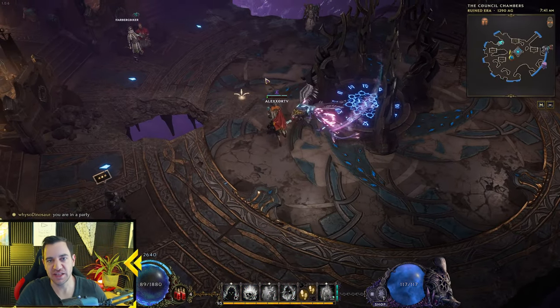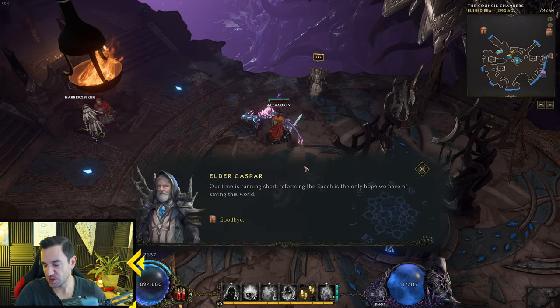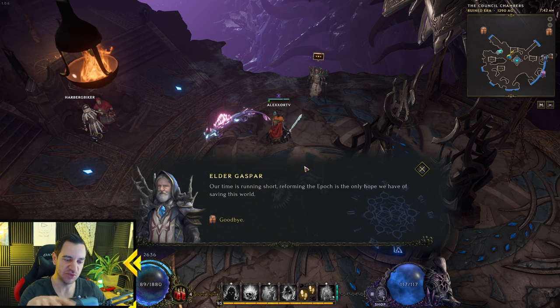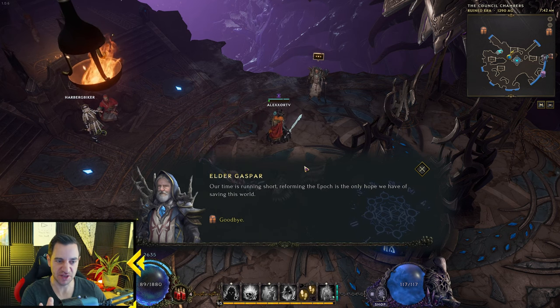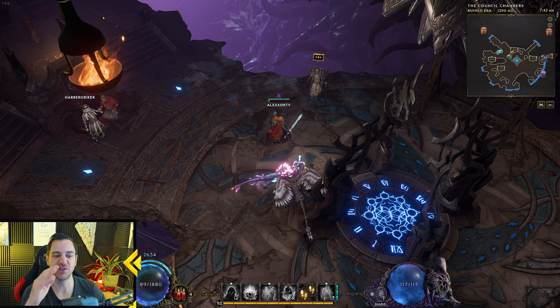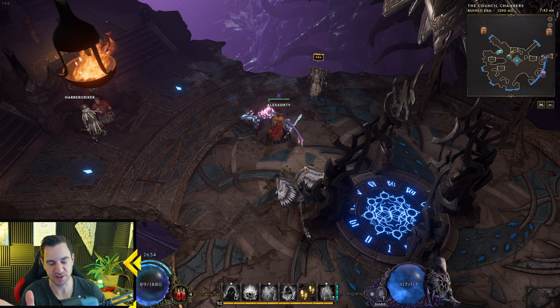The very first idle slot expansion you get from Elder Gaspard. He gives you the Panion quest — the first one — where you have to kill these three dudes at the end of the Panion study. Once you've done that, you get the first idle slots at all, and he gives you a bunch of idols. Then he gives you another main quest.